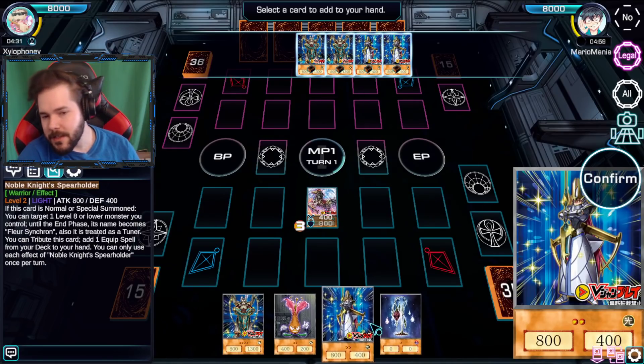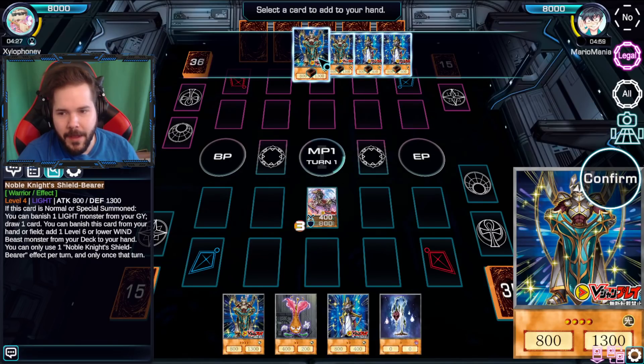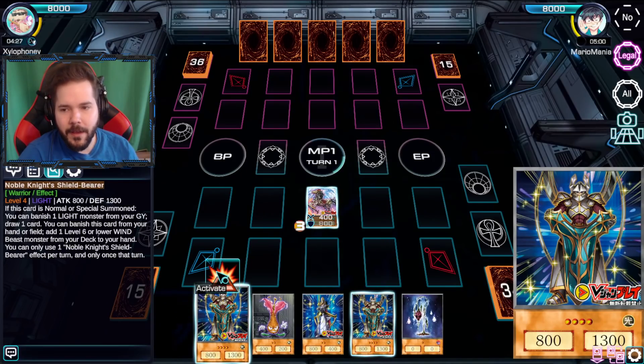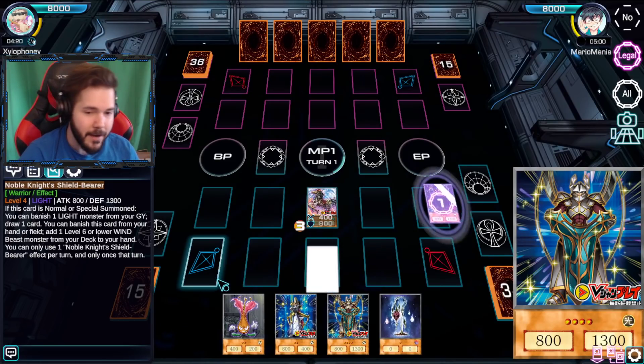Let's see, so I add a card to my hand. I'll be honest, I have all of the options that I can search already in my hand. So this guy's great. If I activate this one I banish him from my hand and add another wind beast monster from the deck to hand - might as well.